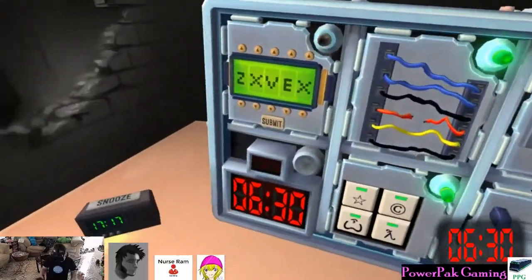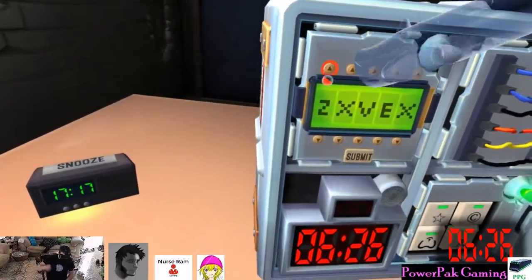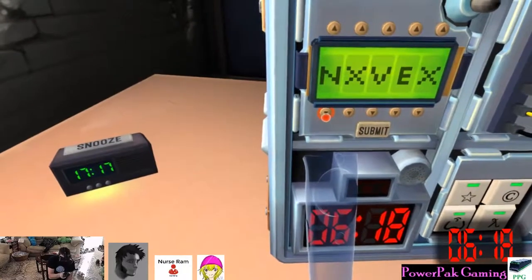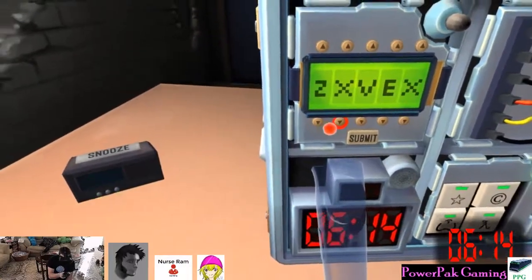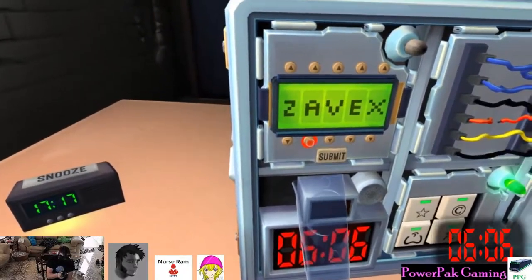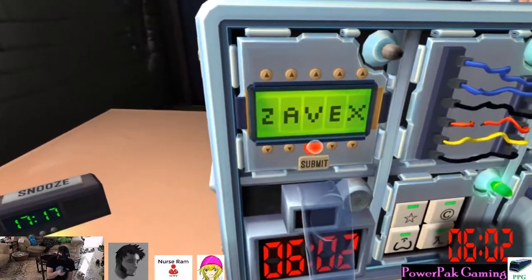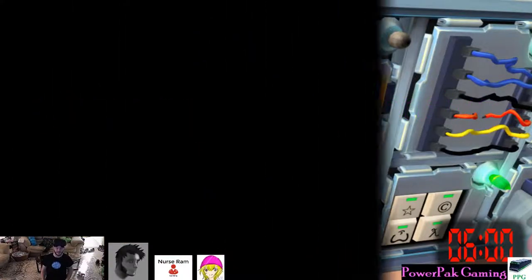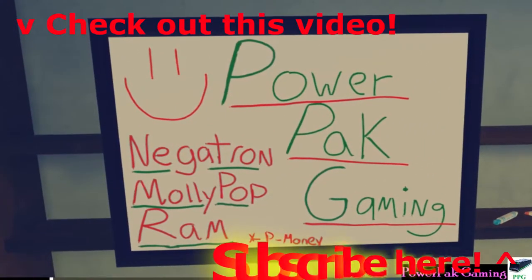I've got the weird letters — password. First column is Z, I, N, J, C, W. Second column: X, Q, P, J, K, A. Third column: V, F, J, D, O, A. Sorry about the technical difficulties. Tune in next time and we'll see if I blew up or not — we'll see if we can get the big bomb. If you're watching Power Pack Gaming and want more Keep Talking and Nobody Explodes — woo! Bye!